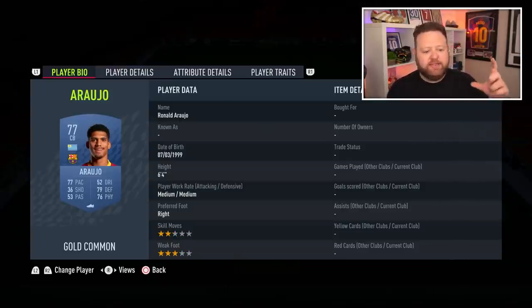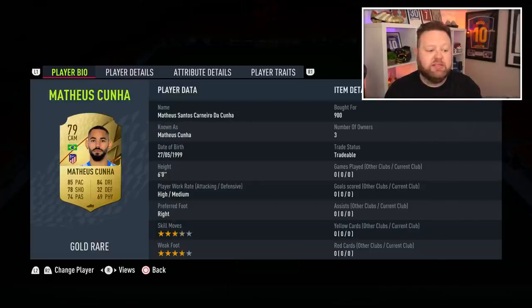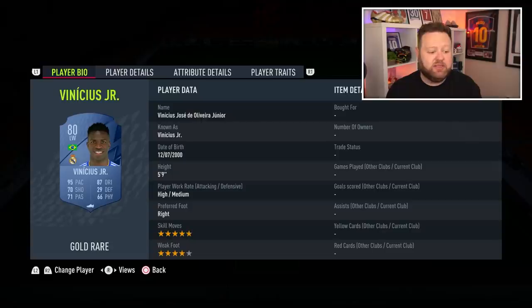We move to La Liga, the final league for these mid-tier players. Araujo — six foot four, 77 pace, not bad for a Barca card, dribbling is a bit suspect but he looks like a pretty good card. Nupel Makano is another 80-plus centre-back for you in the Bundesliga area. Mateus Cunha looks very good — 85 pace, 84 dribbling, four-star, four-star, six foot tall. Going to be quite good at the start of the game.